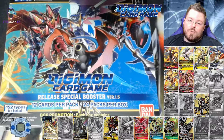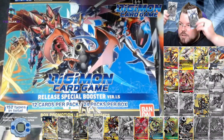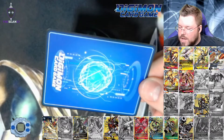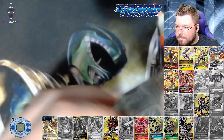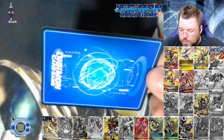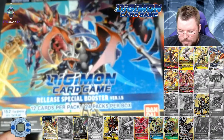What's poppin fellow nerds? You guys ready to see some shiny cardboard? So we are opening up a Digimon 1.5 booster box and the accompanying 1.5 dash packs. For our first dash pack we have Brave Shield — very pretty card. And for our second dash pack pull we have Holy Wave. Let's open our box.